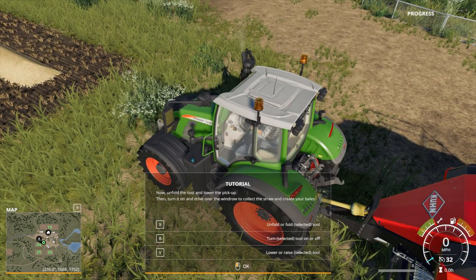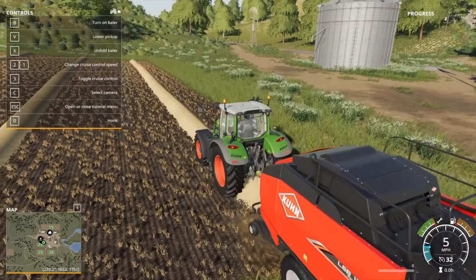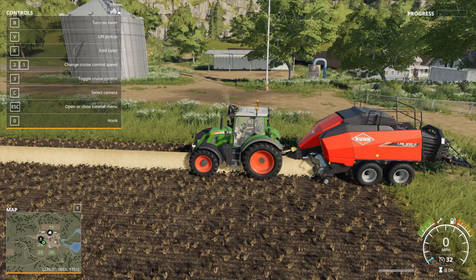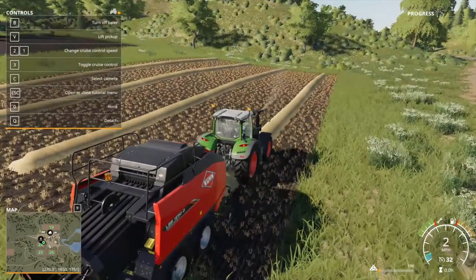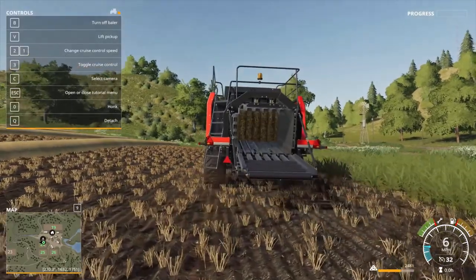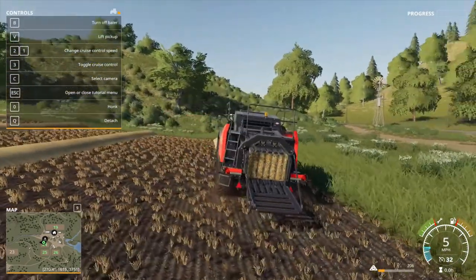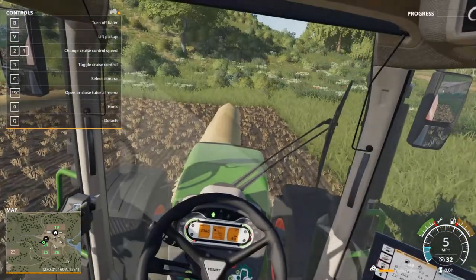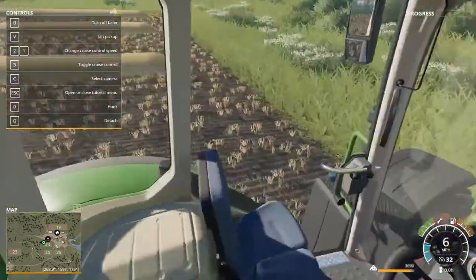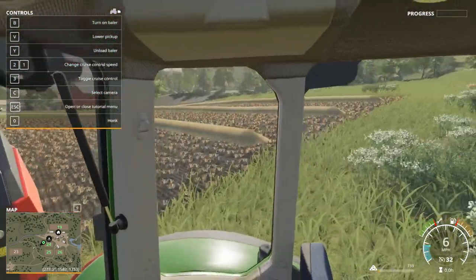There we go. Let's pull forward, and I believe we have to unfold it. Yes. Drop the collector and turn it on. There we go — we're making bales. There it is coming out. It's like square poop. It's pretty neat. Turn our baler up, pick up the collector, turn it around, get the next row here.